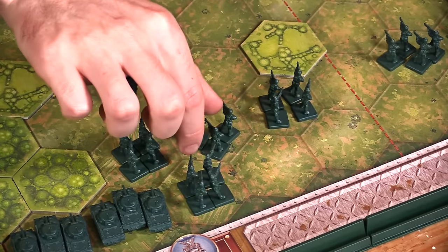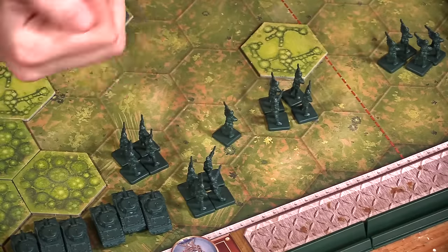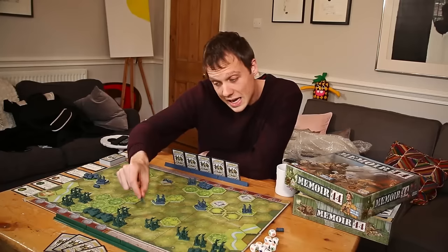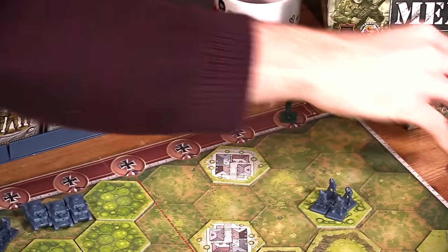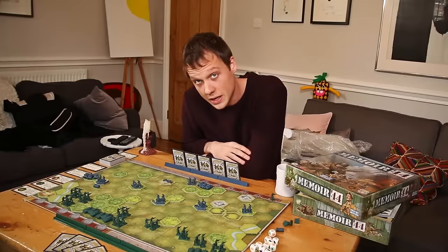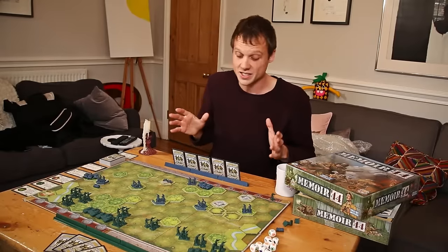For example, if we look at this nice little group of allied dudes — we kill one, it doesn't mean anything; two doesn't mean anything; three doesn't mean anything. But when we eliminate that last person, we carry them all the way over to the track, and that is one of the medals needed to win the game. That's half of the rules. The other half is how you take your turn.